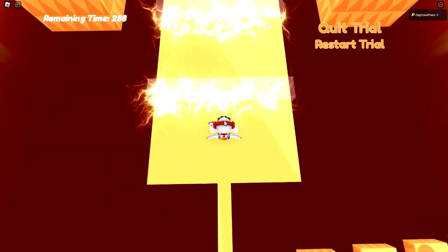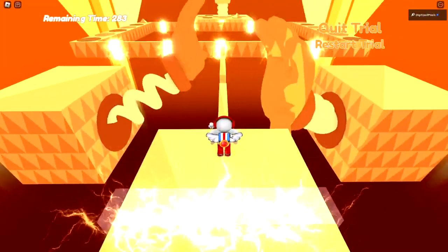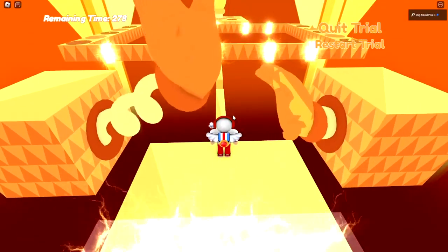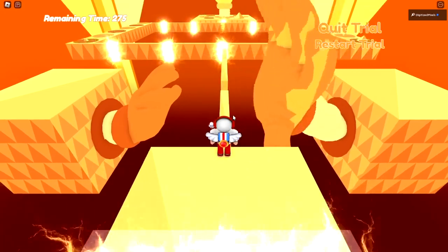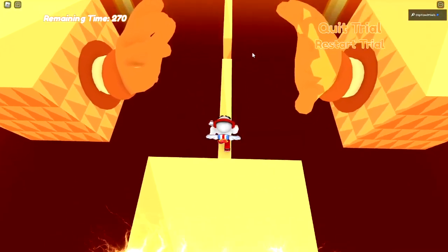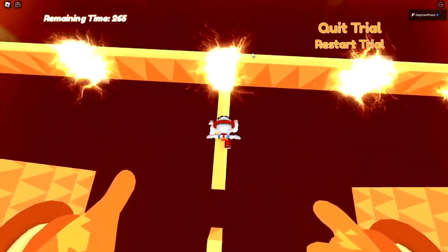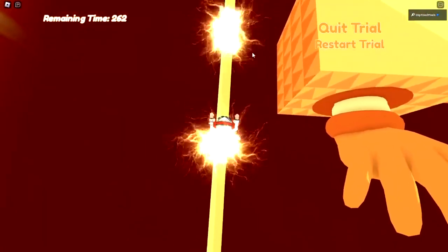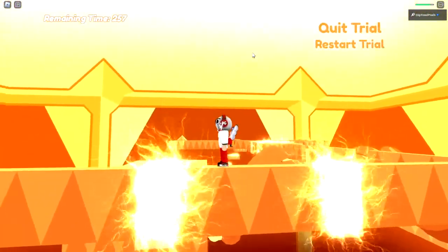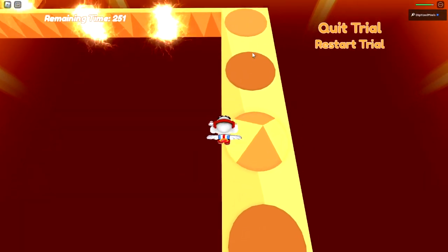This is where it gets tricky because these hands are really annoying. Wait for them — what's hitting you is when the hand sweeps across, not necessarily the hand itself — it's hard to explain. The electricity makes it hard to see where the platforms are, but getting hit does not permanently kill you — it just stuns you and makes you sit down.